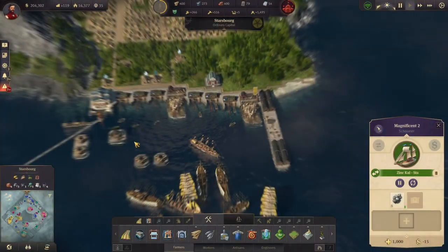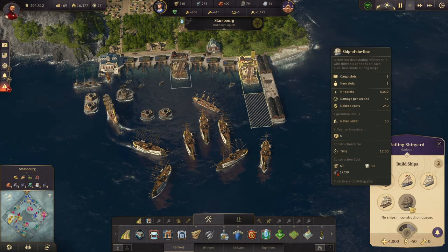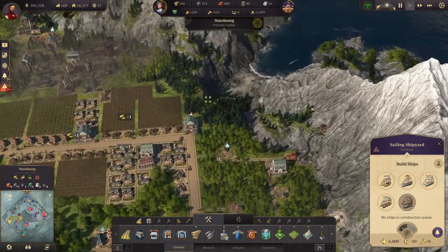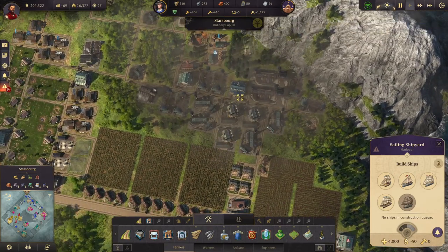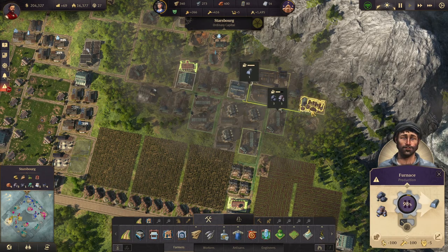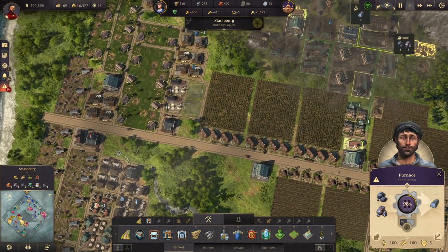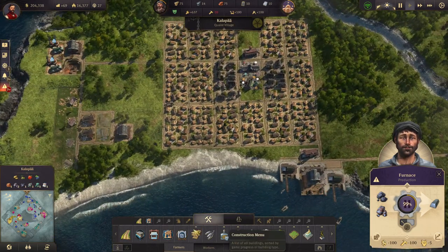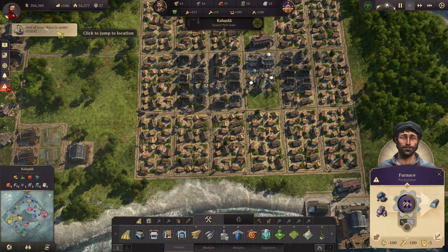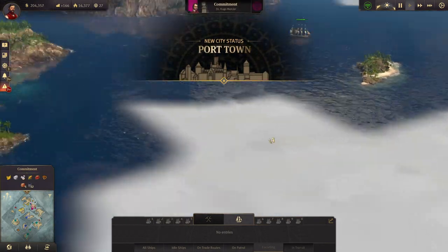Let's head back to the old world. We've constructed some ships. We need to make more cannons. I did build some more — it's a surprise inspection. You could do with a few more workers. Ship under attack. You've reached a new milestone.